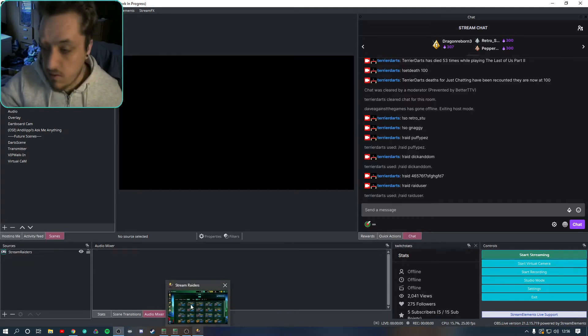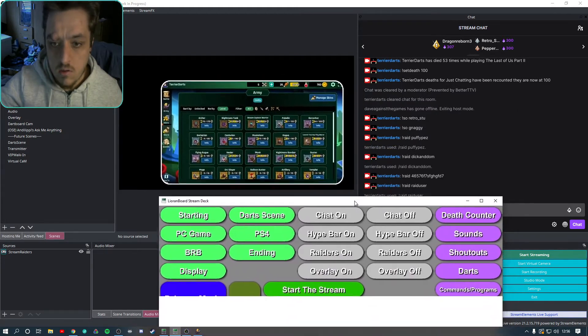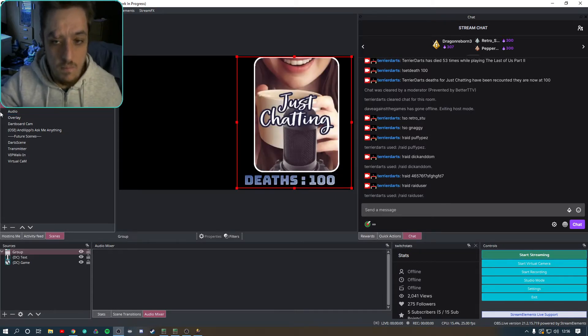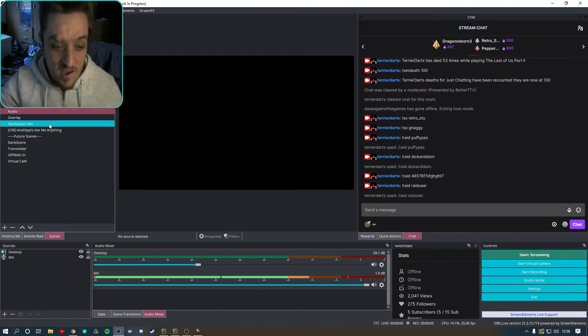This is the raiders scene. On my Loupedeck board I press 'raiders on' and raiders will bounce on, then bounce off. Spotify has its own scene because there are a few bits to it — the song, artist, image and so on — so you just add that scene into other scenes. The next thing is my death counter, which is something I created. Audio is on its own scene so if I want to add any filters, voice mods or anything like that, all I have to do is edit it there.